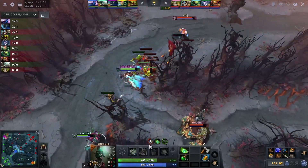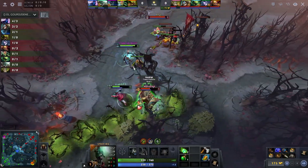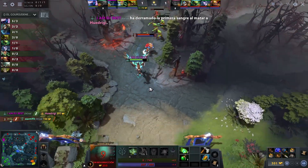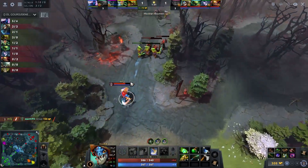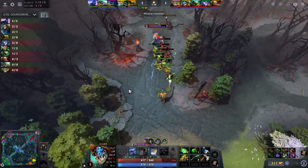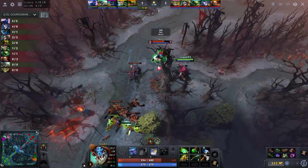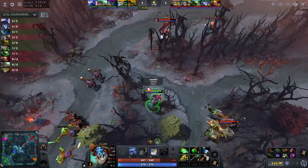Undying might want to build a few more stacks with Decay before he actually starts trying to man-fight. Slark only has 8 strength. Slark joins into the fight, starting to steal those Essence Shifts, and gets first blood onto the Treant. But it does cost the Undying his life, and Slark is chasing forward — doesn't have a point into the Pounce, still level 1, so he'll have to back away. Maybe at level 2 he could have gone for that kill, since there were a lot of Essence Shifts stolen from the Visage. But overall you're happy with the kill onto the Treant.